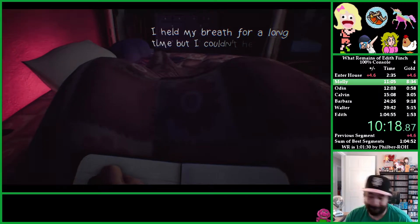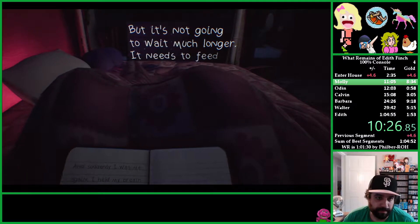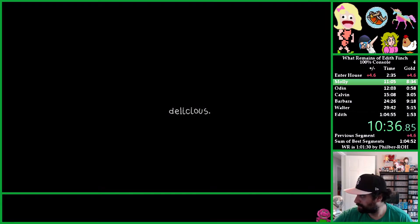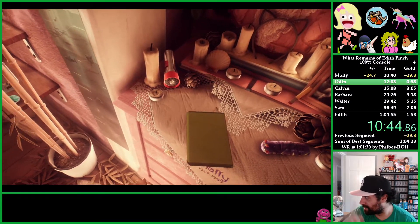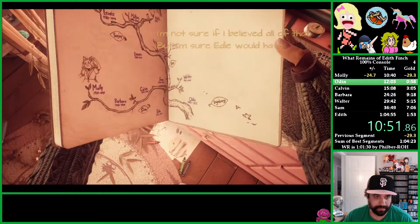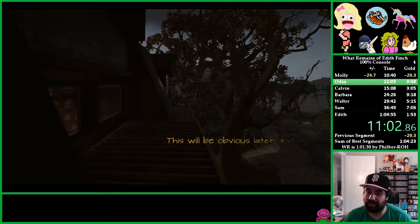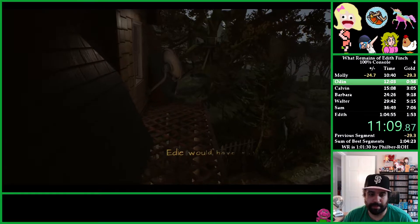That's the end of Molly's story. What we learned is that a window to the left opens, so we go out that window and in through a different window to unlock Edie's room — our great-grandma and Molly's mom. So Edie, our great-grandma, had five kids: Molly, Barbara, Walter, and then the twins Sam and Calvin.